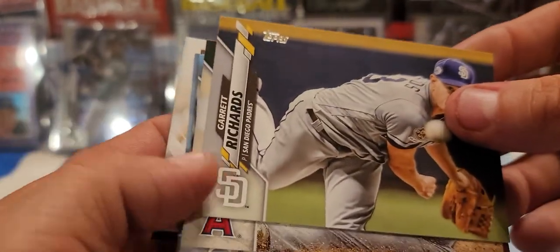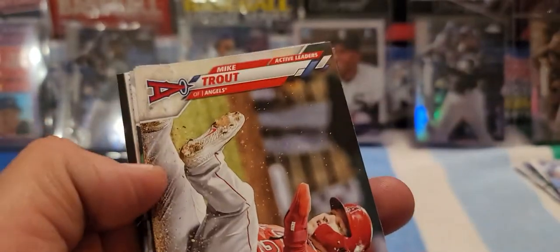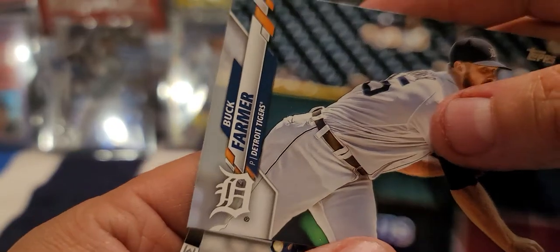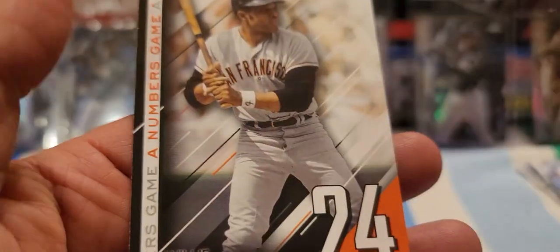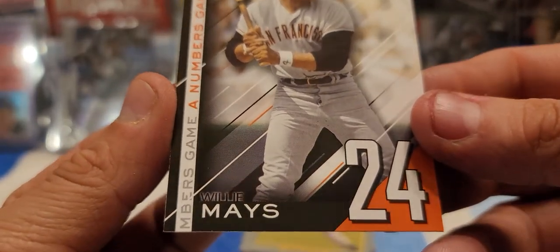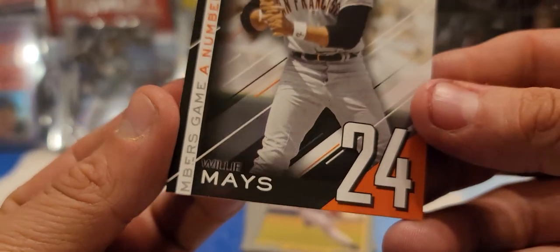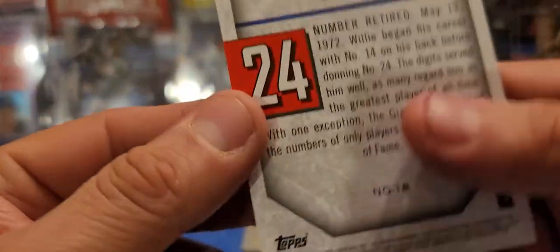I think the short prints are a little easier to spot if you're opening the backs because they're backwards, but since I had some help I couldn't tell. Garrett Richards. There's another nice Mike Trout Active Leaders. Buck Farmer. Franchy Cordero. Edwin Encarnacion Active Leaders. Wade LeBlanc. And our last and final card is another insert — Willie Mays — the Numbers Game. Number retired. Alright, there you guys have it.